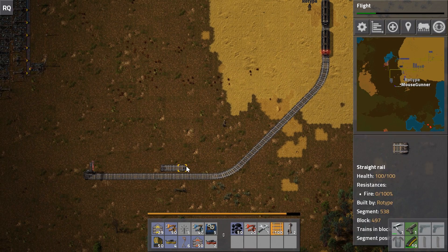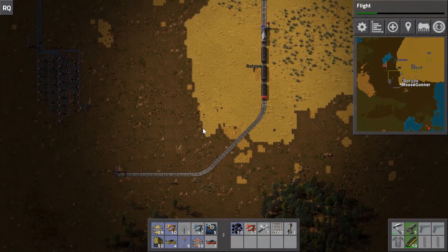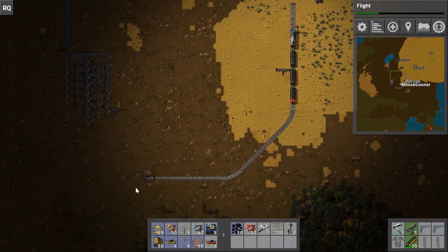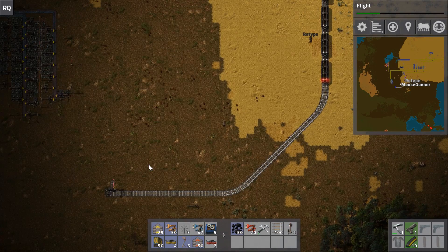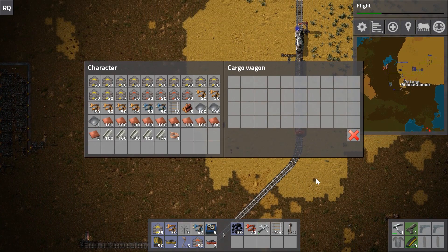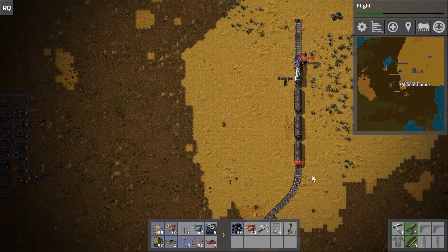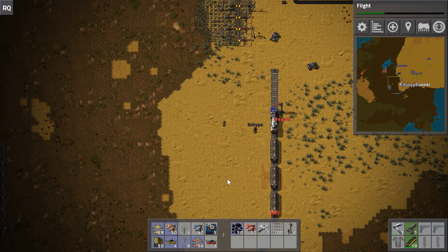This should throw a no-path error. You can see in the schedule Callum McCann is still there but it's red because that stop no longer exists - so the train can't go there. I'll delete it and add a new stop called Duke Owl and tell it to go there. Now if you look at the locomotive itself - you have to be zoomed in - you'll see it's showing 'no path'.